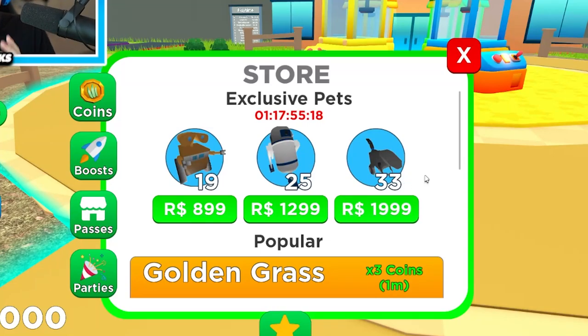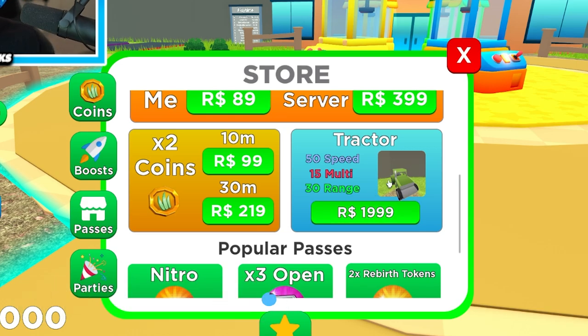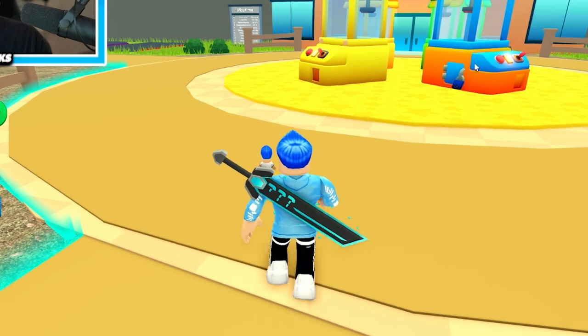There is an insane pet for 2,000 Robux - I kind of want to get this. If this video gets 10,000 likes I will buy this 2,000 Robux pet and the 2,000 Robux tractor - that is the most insane combo - and I'll make all the grass golden in the entire server for like 10 minutes. So make sure you like the video.